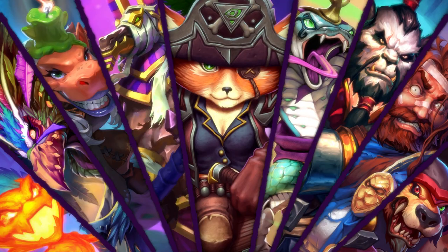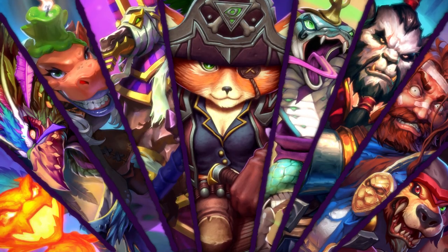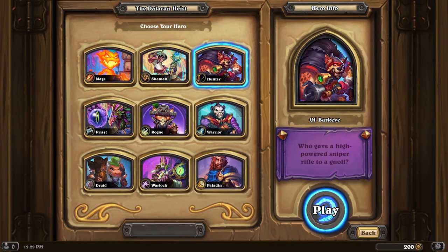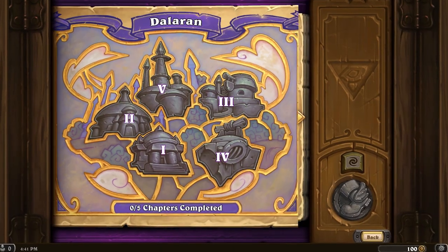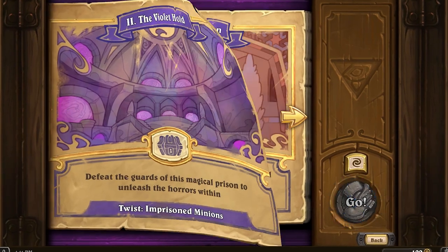So, what is it? The Dalaran Heist follows the same core format as the dungeon run and monster hunt, but is loaded with new features and content. This time, you'll be taken to the streets as one of nine henchmen in the League of Evil, challenging a series of proud defenders of Dalaran who stand in the way of you and your job. In this solo adventure, it all starts with chapters in the book — each chapter a different location with a different beat of the story.